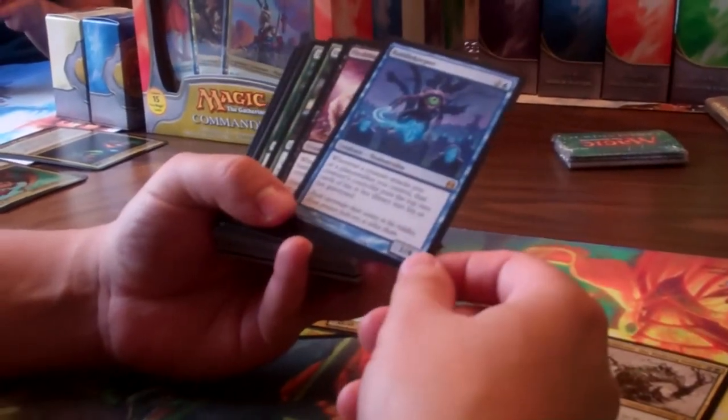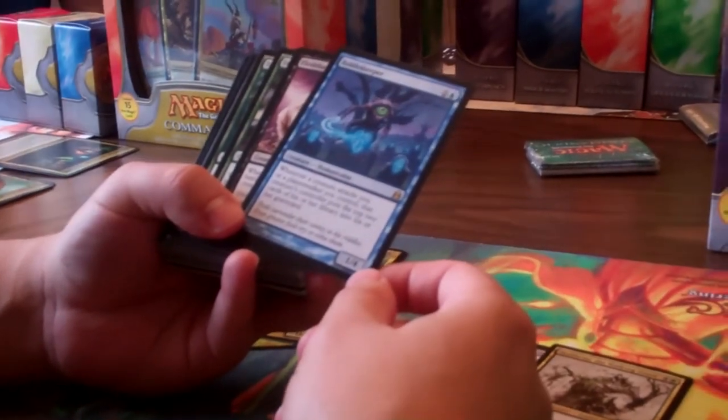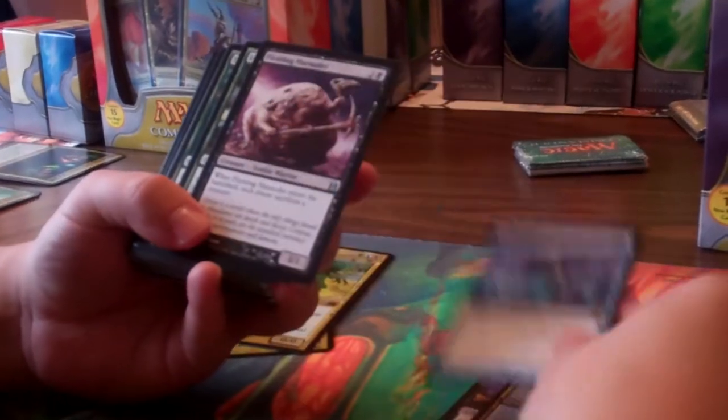Then we have Riddle Keeper. Whenever a creature attacks you or a planeswalker you control, that creature's controller puts the top two cards of his or her library into the graveyard. Sort of some funny, creepy looking art on that — pretty cool.